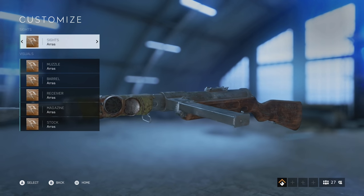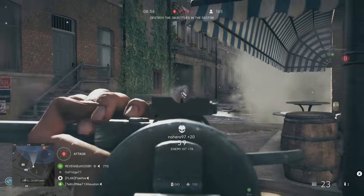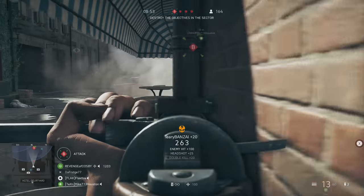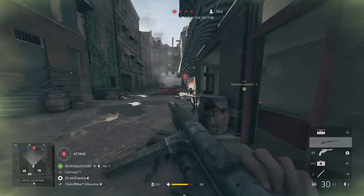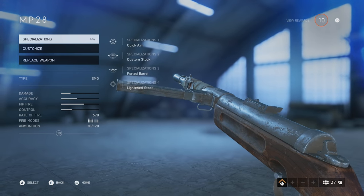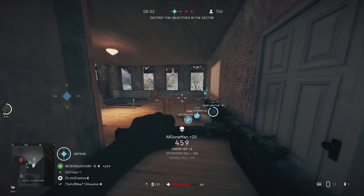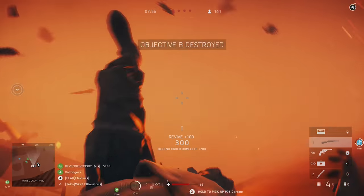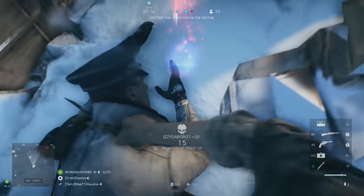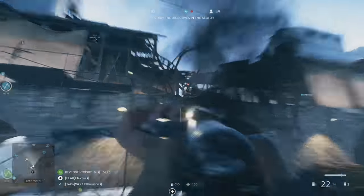Number 10 on the list is the MP28 in Battlefield V — not the weapon itself, but rather how it's actually held in-game. Many players felt the underhand grip looks goofy and unnatural, but it was not uncommon practice for the weapon to be held in this manner. The MP28 lacked any real foregrip, and touching a hot barrel wasn't advisable, so this meant grabbing the magazine to stabilize the weapon. How that was done depended on personal preference and individual training, just like with earlier SMGs like the MP18 in World War I. This underhand grip also made shooting while kneeling much easier, especially when your elbow rests on your knee.